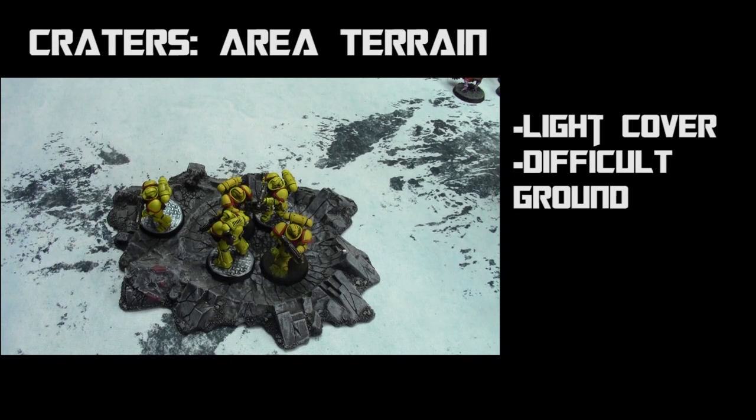Another common terrain type is craters. Craters are area terrain because they have a footprint. They have light cover — plus one to saving throws against ranged weapons, with normal saves unaffected — and difficult ground, meaning minus two inches to movement whether it's regular movement, falling back, or charge rolls.